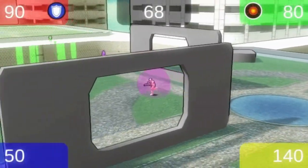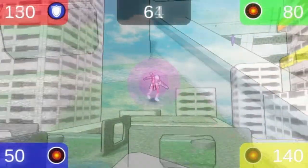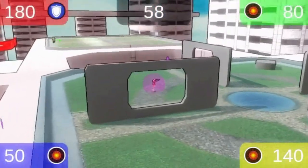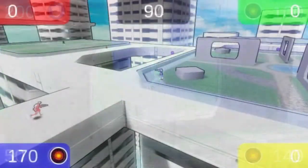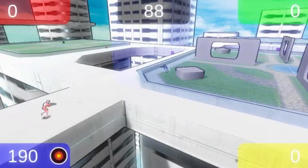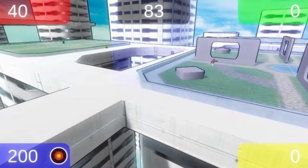The shield power-up makes you hard to swap with while holding the hill. If a player holding the hill has a shield power-up, use a swap bomb to break through it. Hover above a chasm while trying to tag the person holding the hill in order to swap them off, causing them a big time penalty.